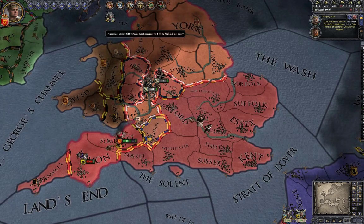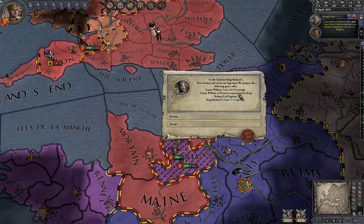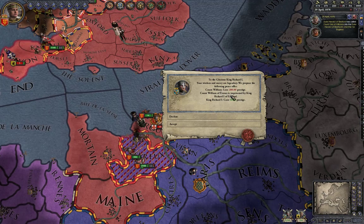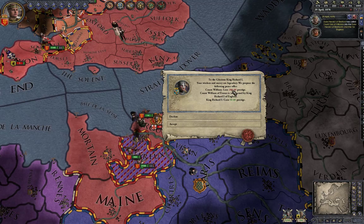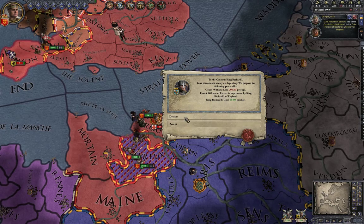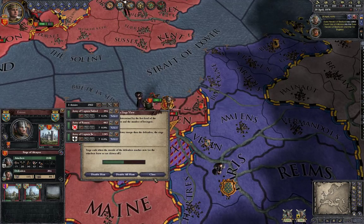He's offering peace — but it's a white peace and I just want him in jail. I decline. I've almost got him, so I don't want to let him off the hook.